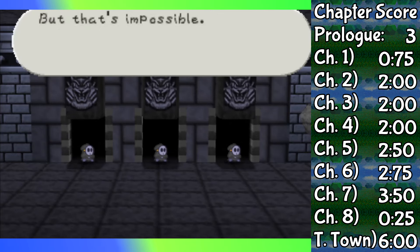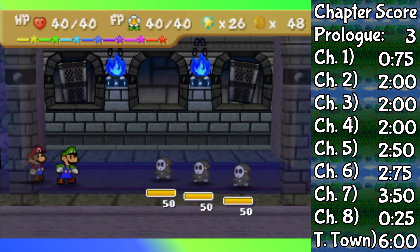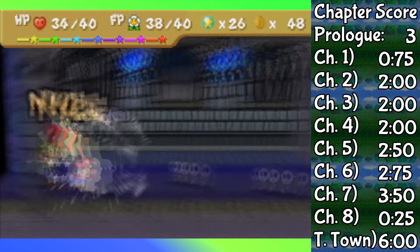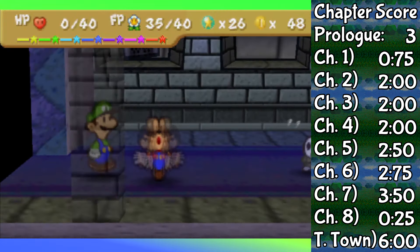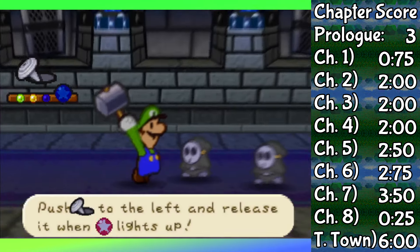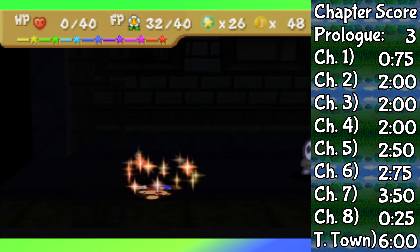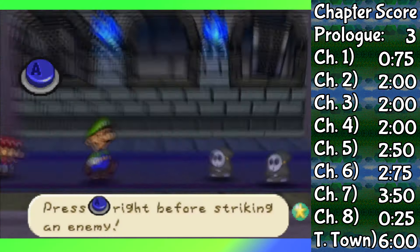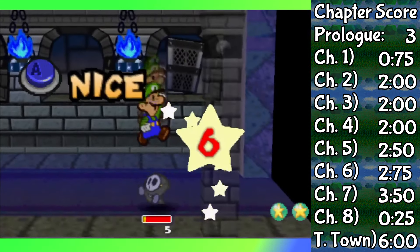Things got pretty hairy when fighting the Anti-Guy unit. Remember in Chapter 4 when having you fight only one of these would be a challenge? Imagine Chapter 8 where you have to fight three at once. With good guarding — and by good I mean guarding literally every attack — Luigi is guaranteed to survive. My game plan was to use Power Bounce against the very first Anti-Guy doing at least three hits, then use Quake Hammer until the far left Anti-Guy is within 11 HP of death, use Power Bounce one last time to finish him, and for the rest of the fight, use only Power Bounce. Even a bad Power Bounce of two hits does 11 damage to each Anti-Guy, while using Quake Hammer on two of them does only 8 total. We end this fight just fine.